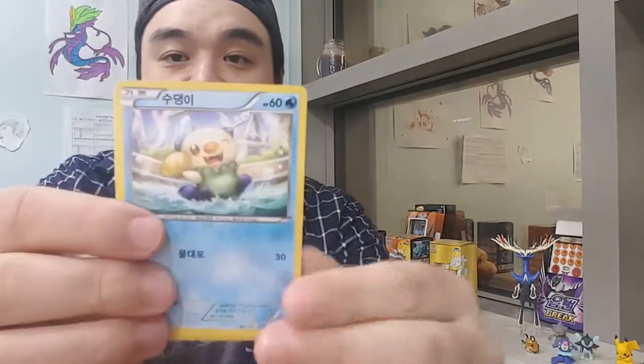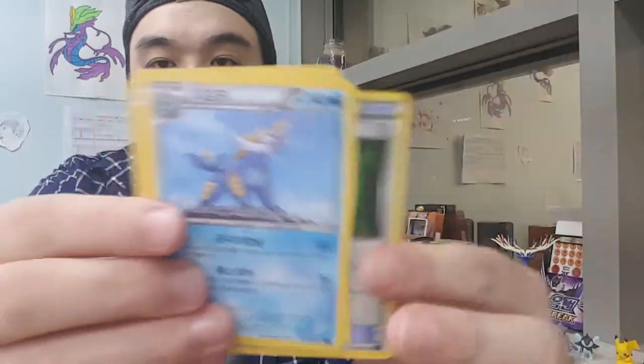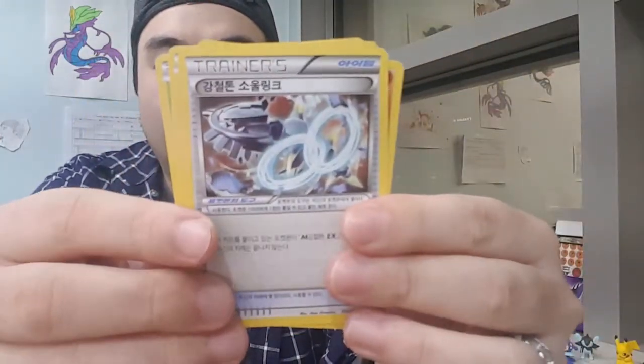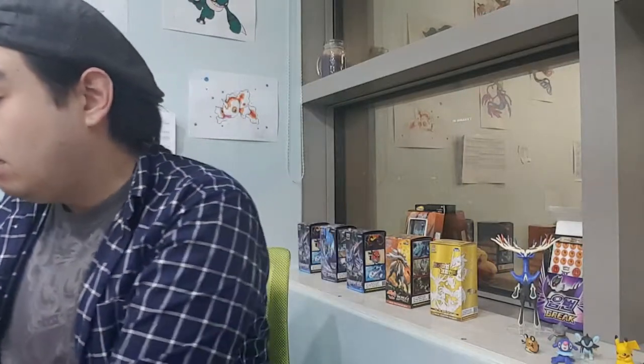It's already been six minutes of filming and I don't think I'm halfway done yet. Next pack has a Croagunk, a Klink, and a Samurott - let's go fast. Another pack with a Amoonguss, a Druddigon, and a Steelix Spirit Link for Mega Steelix, plus a Nosepass evolution that kind of looks like Mario.